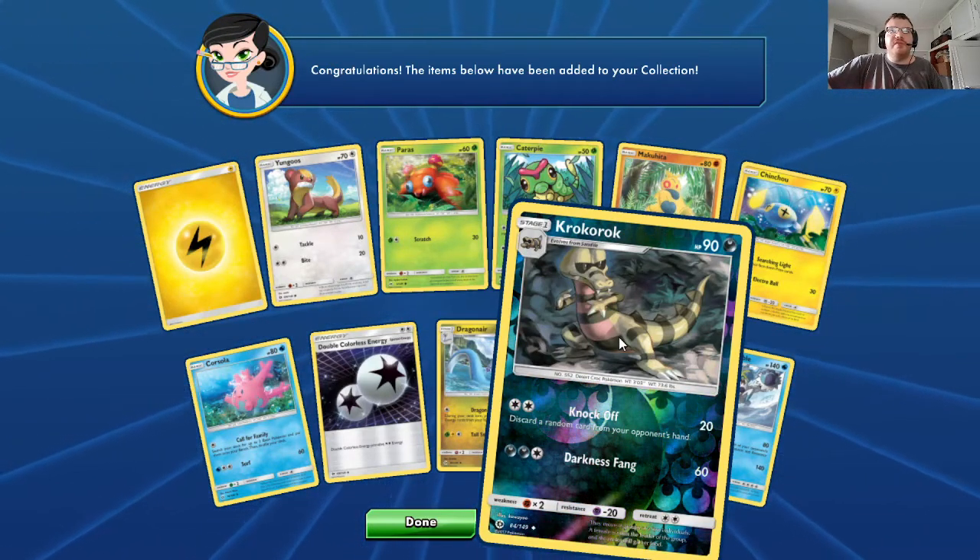Stage 2 Reuniclus, HP 70, Psychic. Tricky Step: 30 — you may move Energy from your opponent to one of their Bench Pokemon. Reverse Holo Basic Pikachu, HP 60, Electric. Energize — attach Electric Energy from your discard pile to this Pokemon. Electro Ball: 30.